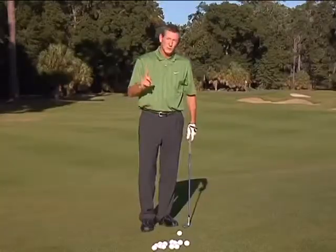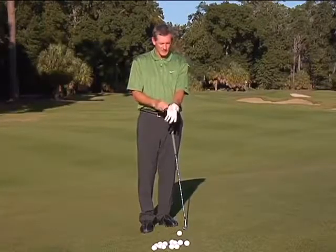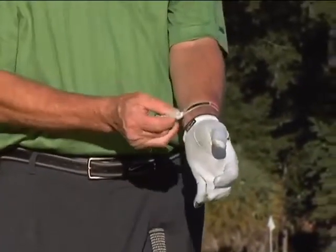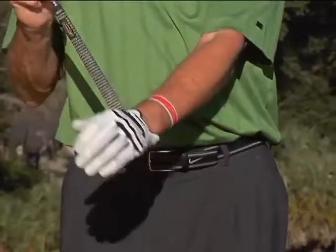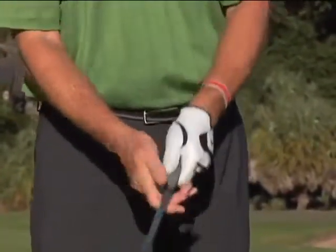The swing band can really help you learn the proper technique. When I put it on, I'm going to slide it up my forearm a little bit, twist it around one time, and attach it to the top of the club like this. Then to make it just a little tighter, I give it another wrap around there.